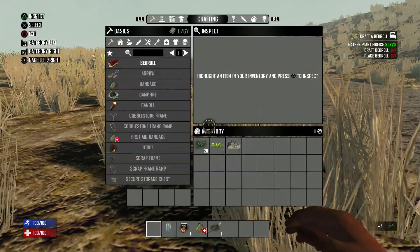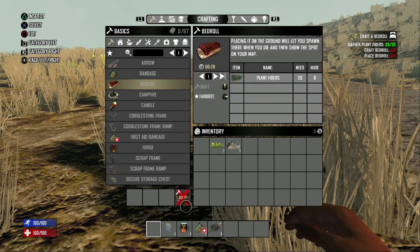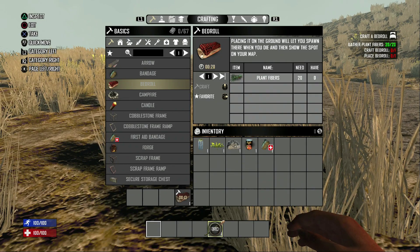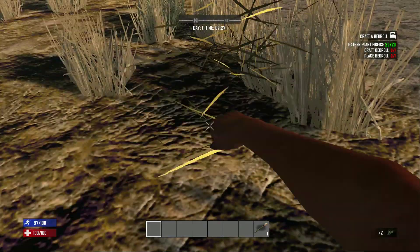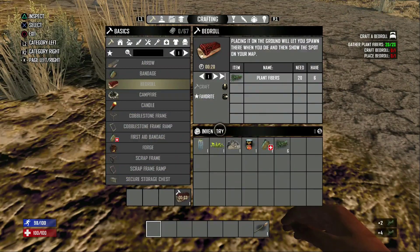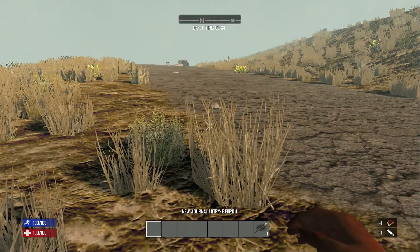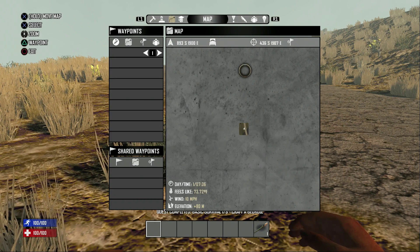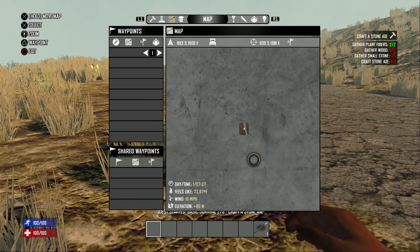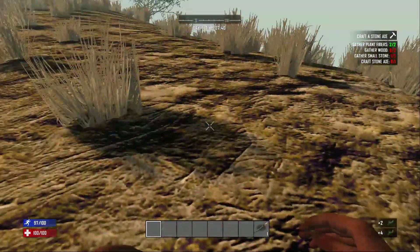We've got enough for a bedroll, let's get that done. Put these in, sort them out - a few more of these. OK, there's the bedroll done, let's get that down and pick it up again. So we're on a road here which we will be following. Shall we go south? We'll go south. What's the next quest - gather wood?